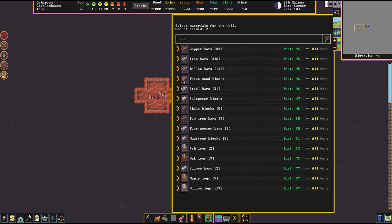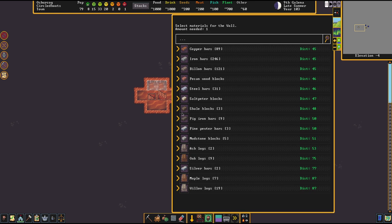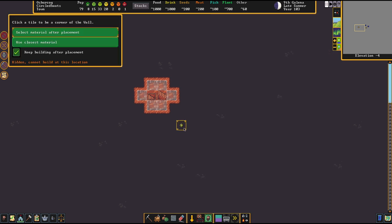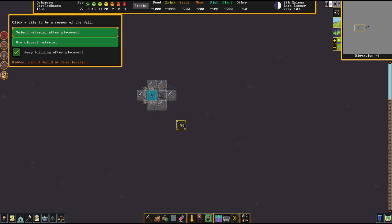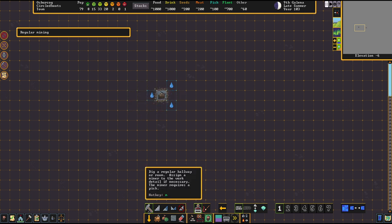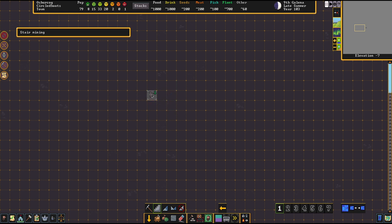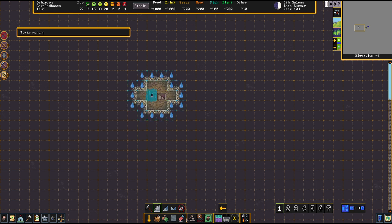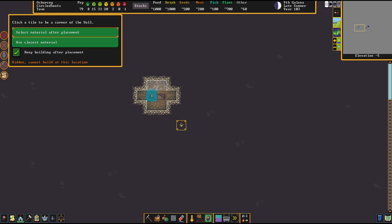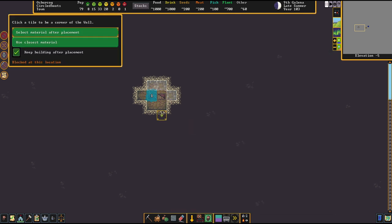I'm going to work with — let's just pick up the next best blocks we got. I would have liked something more luxurious, but I don't want to use iron and whatnot here — it sounds a little too over the top. By the way, we need to replenish our stockpiles of fuel soon. We ran out of coke almost. I'm going to show you in a second when we're done with this staircase.